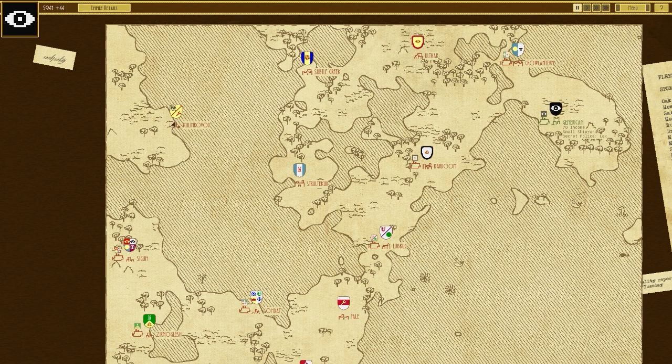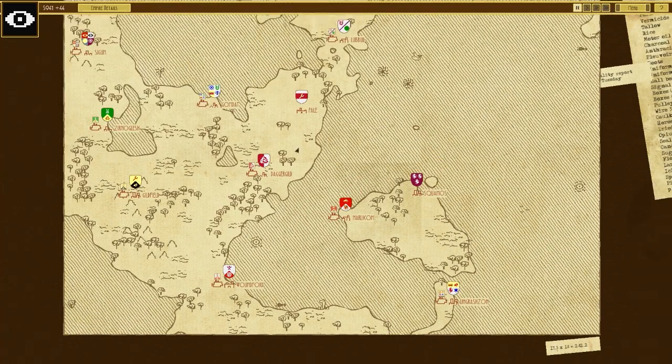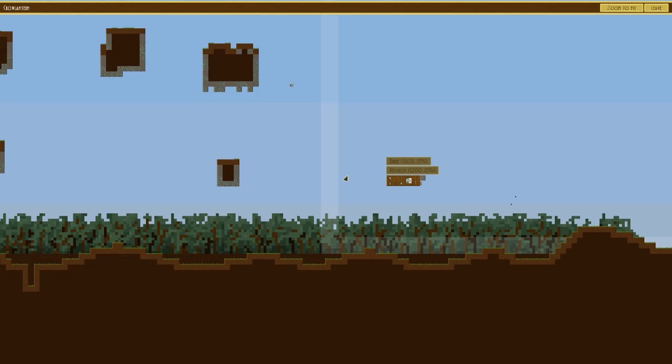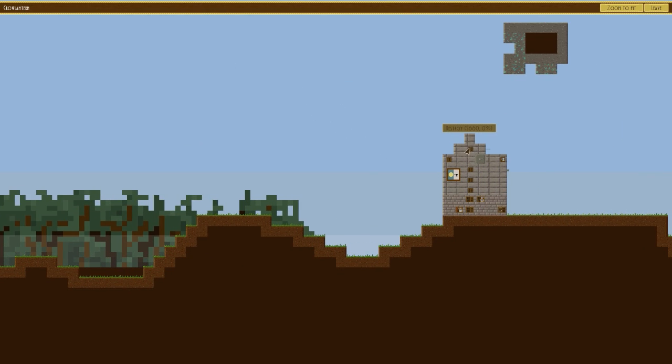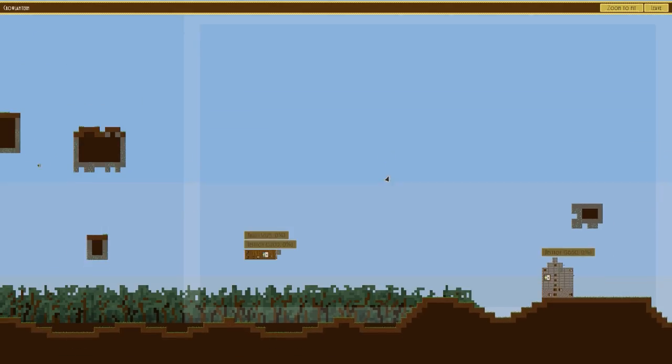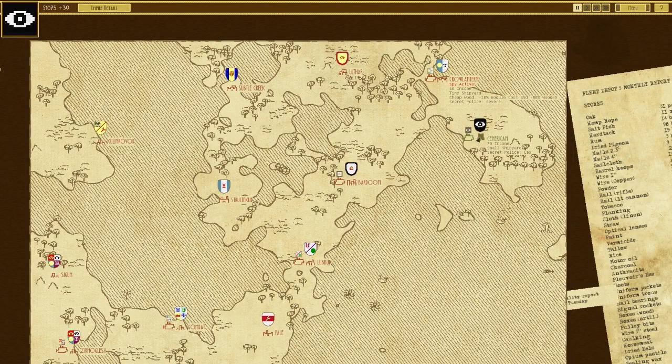That island just off on its own is probably the best starting position. We send a spy for 100 to infiltrate the city, and it works — spy active. They've got 46 income, a tiny shipyard, cheap wood giving minus 10% module cost and minus 50% wooden armor. The secret police is on severe, but our spy is good. We can view the city and see their defensive system, which would cost 660 to destroy.